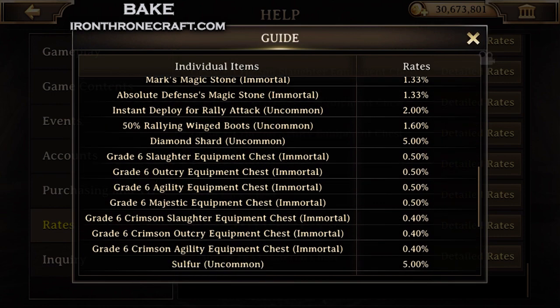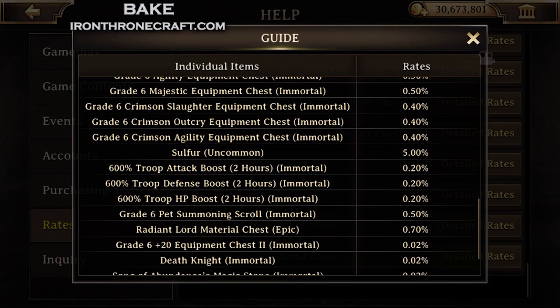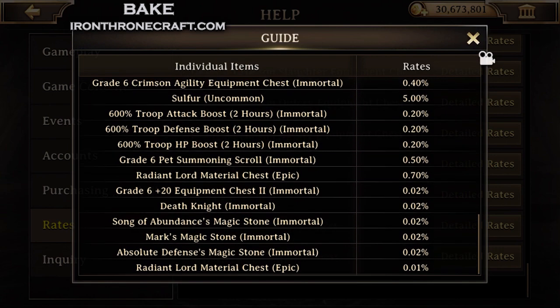There's a whole bunch of things that could possibly come out of this chest, so you're a lot less likely to get some of the good stuff. But some of the good stuff that can come out of here is really good — there's magic stones, grade 6 equipment chests at 0.5% chance. You can also get grade 6 crimson chests at 0.4% chance, some sulfur at 0.2% chance. And scrolling to the very bottom, you see the 0.02% right there — you can get a death knight pet or a grade 6 plus 20 equipment chest. That's a big deal, but 0.02% is pretty bad, let's be honest.